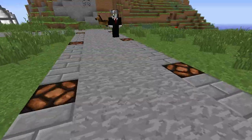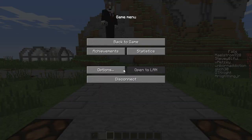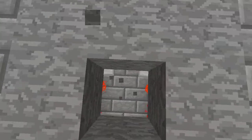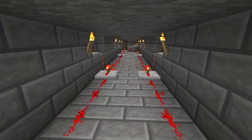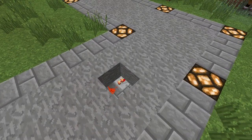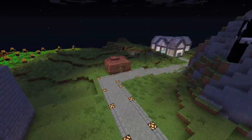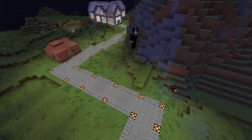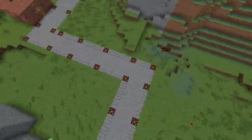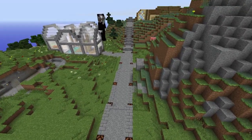The next order of business is the roads, which are actually automatic roads — they turn on automatically at night because they're controlled by a massive amount of redstone circuits, separated into maybe four or five different circuits. It's all controlled by a nice clean system, and it took me about a week to finally finish it all.